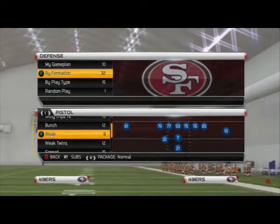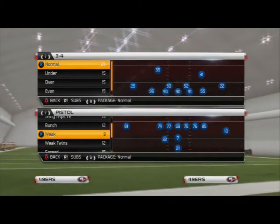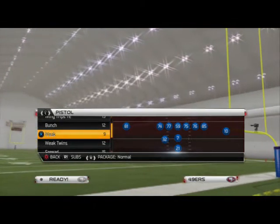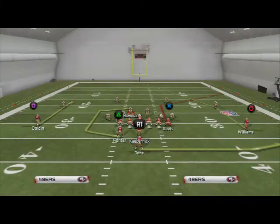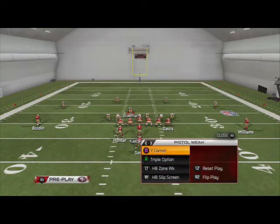What's up guys, it's 25 Gamers. In today's Scheme of the Week episode we're going to be taking a look at the Pistol Week formation. We're in the Pistol playbook this week, and the main reason we like to use the Pistol Week is for the play Y-Corner and halfback selection combination.